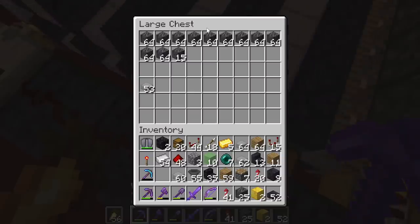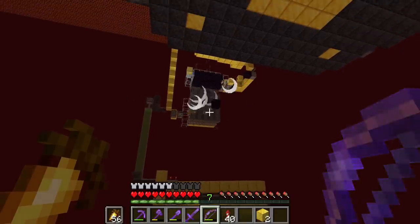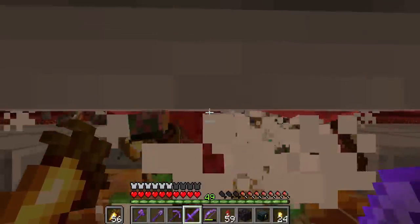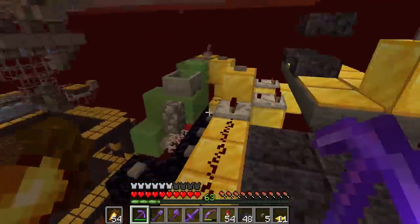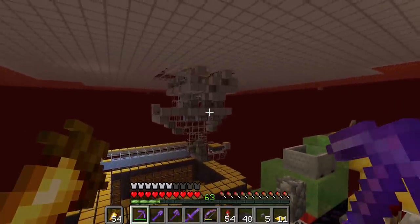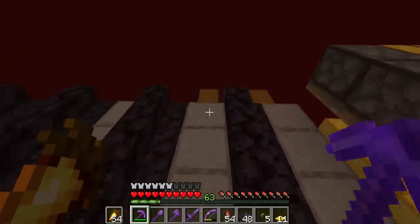I can't believe it actually worked. Not only does it function, it functions well — this is one half of all the basalt coming in, at the maximum speed a hopper can handle. We're never going to need this much basalt! A ghast just spawned on this thing and got blown up by TNT, so it's about time we spawn proof this area. Not only is this spawn ridiculously loud because of the pigmen, but you can also hear pistons and TNT in the background. The spawn proofing seems to have worked — there's no zombie pigmen in the system.